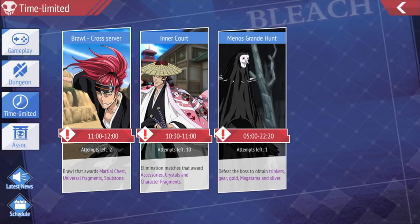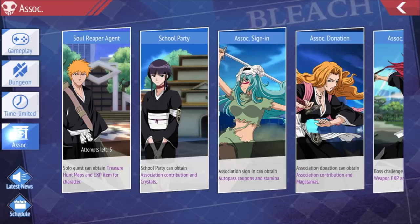Time-limited events are here for certain time windows. Cross Server is PvP against players in different servers. Inner Court is real-time PvP against people in my server. Menos Grande Hunt is where you versus different enemies — whoever does the most damage gets more points, and whoever gets the most points gets extra rewards. There are also Association quests — Soul Reaper Agent is how you get maps to get a chance at tokens and summer tickets.